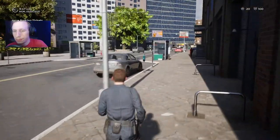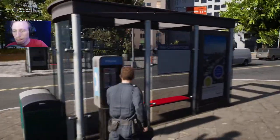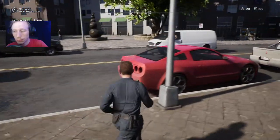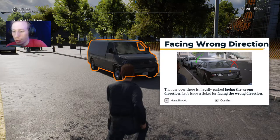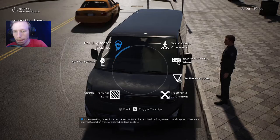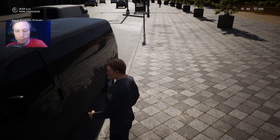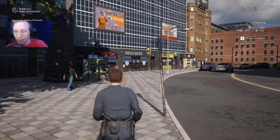Valid. Valid. Facing wrong direction — oh, I walked right by that, I wasn't paying attention. The car over there is parking in the wrong direction. This is your ticket. F. Parking ticket — wrong direction. Look at that money. Yeah, I was going to walk right by that truck if it didn't give me a warning for that.